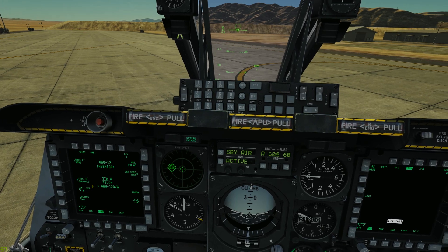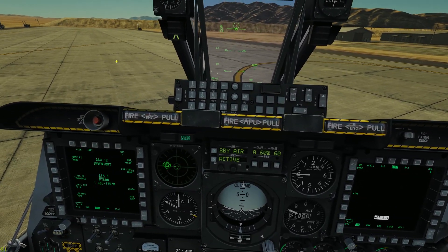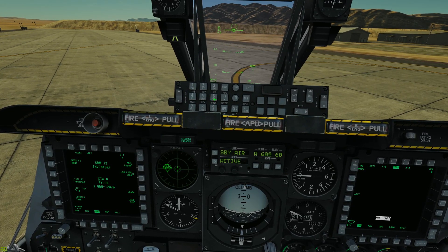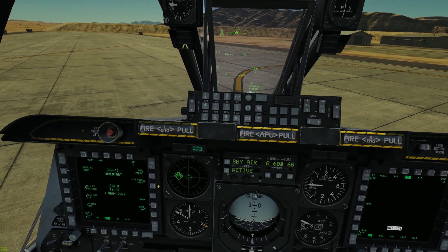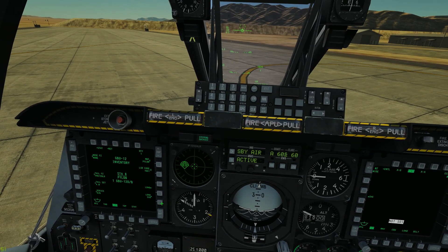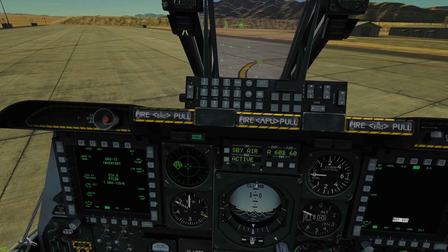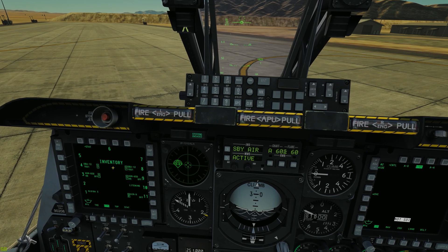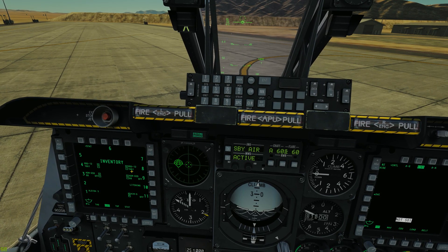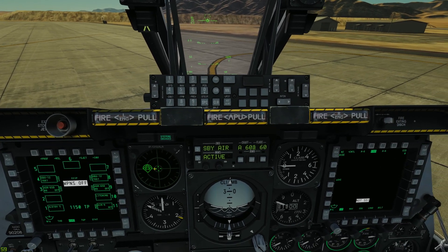Now we can enter in our laser code. Our laser code is going to be 1661 — it's in our UFC scratch pad. So we'll go ahead and load that. If we want to load just the right bomb we'd hit load, but we're going to load symmetrical. And there we go — 1661, 1661. That is working, so our bombs are set.